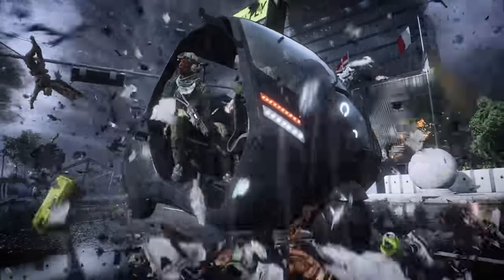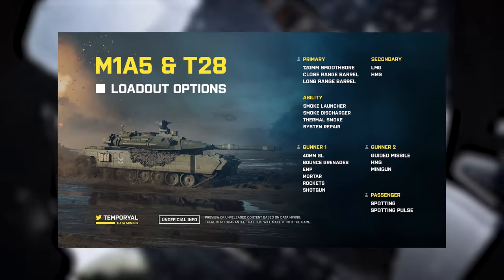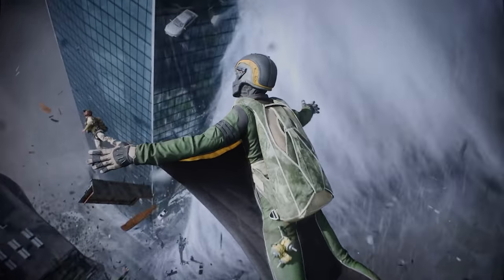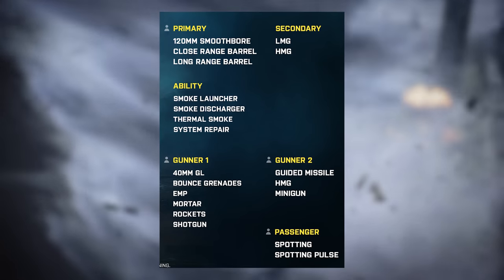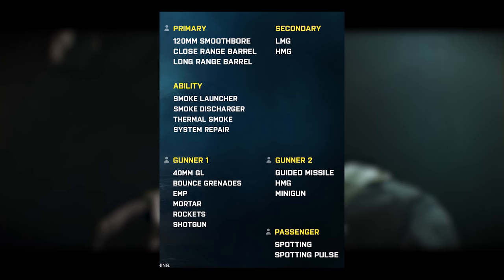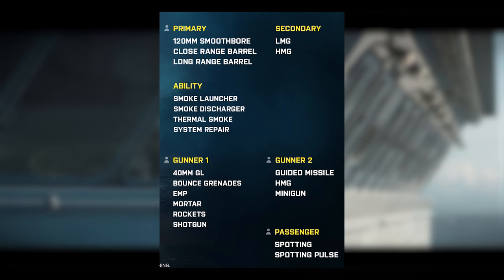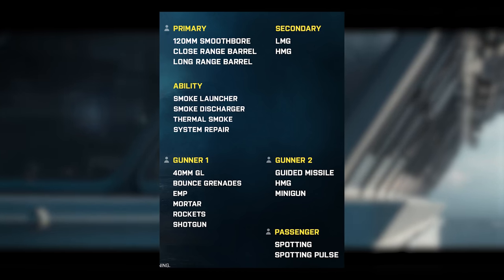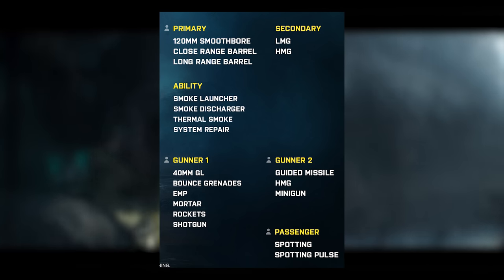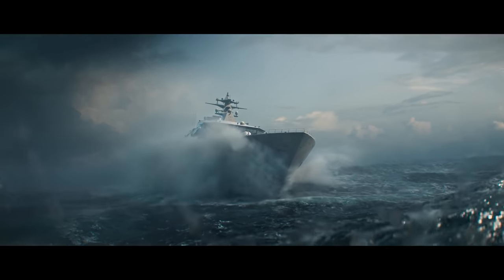The last big chunk of info concerns vehicles. 2042 will offer a wide variety of land and air options. For tanks, there's the American M1A5 and Russian T28, both with a variety of loadout options. Primary weapons include a 120mm smoothbore, close-ranged barrel, and long-ranged barrel. Secondary options are an LMG and HMG. Abilities include a smoke launcher, smoke discharger, thermal smoke, and system repair. Gunner Seat 1 offers a 40mm grenade launcher, bounce grenades, EMP, mortar, rockets, and shotgun. Gunner Seat 2 has a guided missile, HMG, and minigun, while passengers can spot or use a spotting pulse.